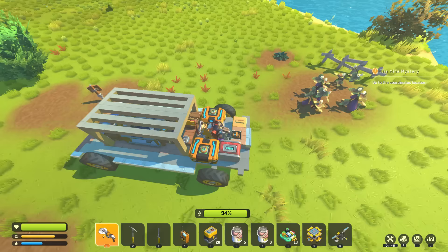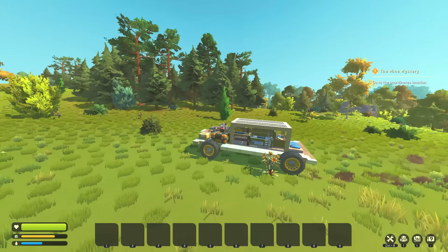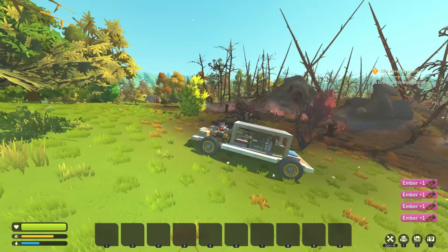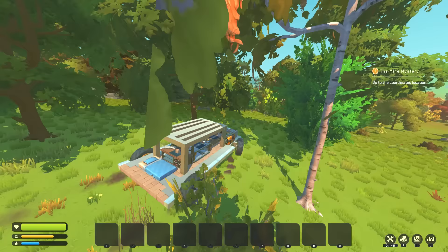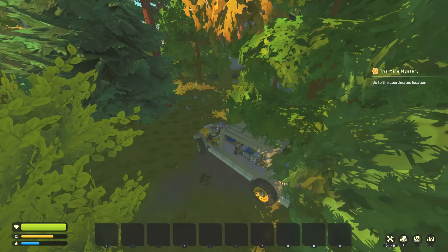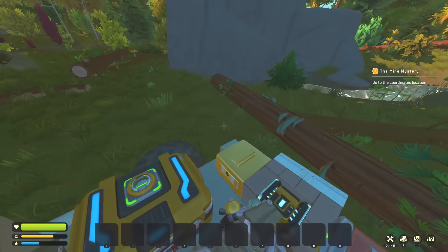We'll just grab embers on the way back — there's literally an ember place on the way to our base. Die wolves! I got 15 embers — that should be more than enough. I'm pretty sure the base is right in here — we just drive into these woods. This is why we need a road. Here's the back of that node — definitely going to make a road through here.